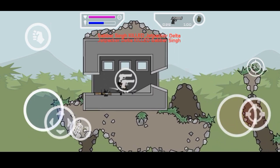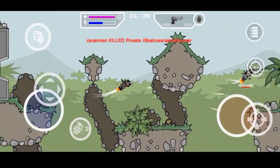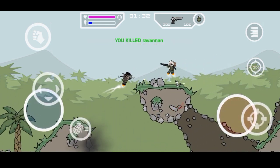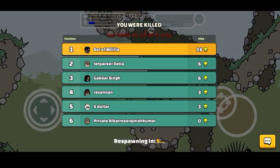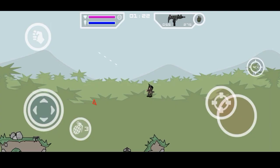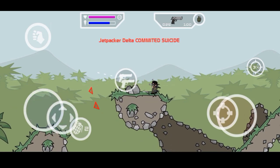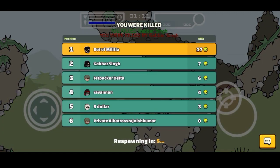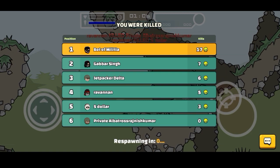We are going on the right side, we will fight again, kill the other side, and come back again. We will keep getting kills and go back and push for our 20 kill target — just 4 more kills to complete the challenge.